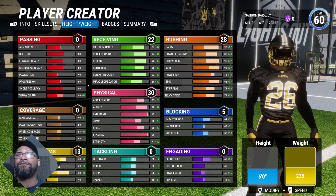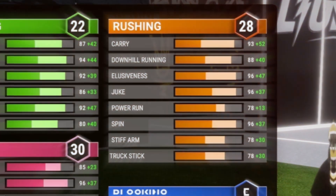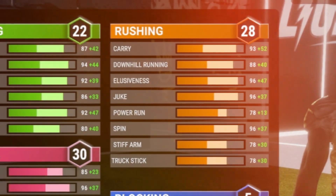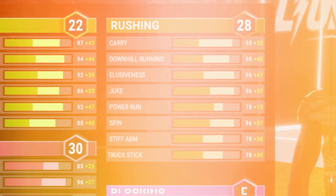And strength at a 71. For rushing, you have 28 points. This guy is unstoppable. Carrying a 93. Downhill running an 88. Elusiveness at a 96. Juke at a 96. Power run, 78. Spin at a 96. Stiff arm at a 78. And truck stick at a 78.